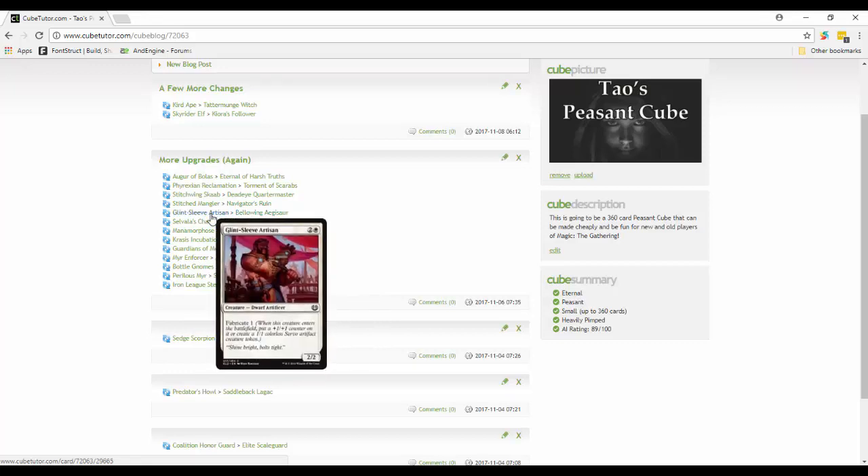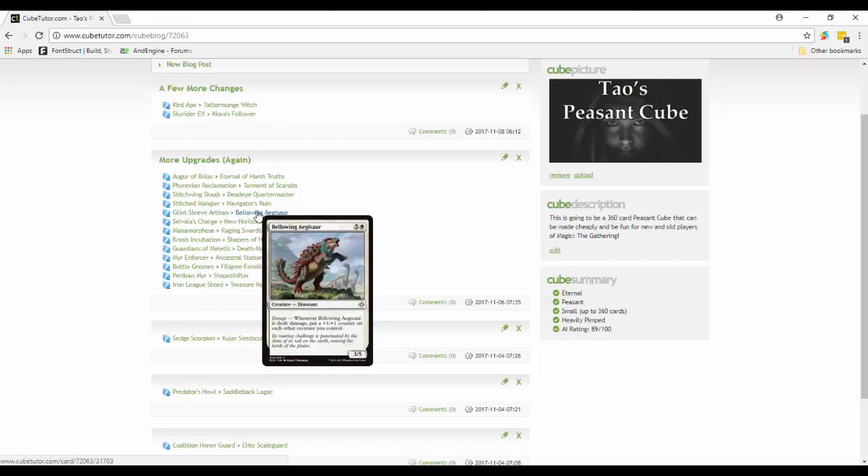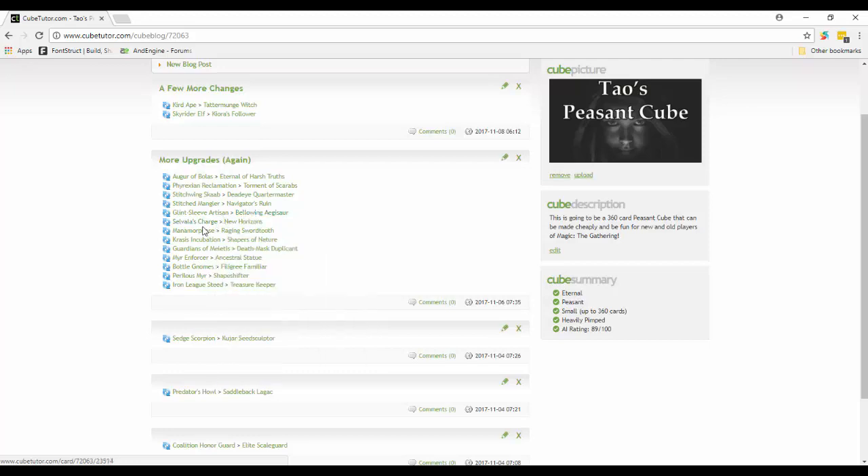Glint-Sleeve Artisan is a 2/2 for three with Fabricate 1 - so it could be a 3/3 for three, or you can make a Servo. But Bellowing Aegisaur I think is better - six mana, and whenever it's dealt damage, put a plus-one-plus-one counter on each other creature you control. It's kind of like a Phalanx Leader but super good. It's a 3/5, so no one's going to want to trade with it, and if you block it, it puts a plus-one-plus-one counter on every other creature you control. That makes it really difficult for opponents to deal with.